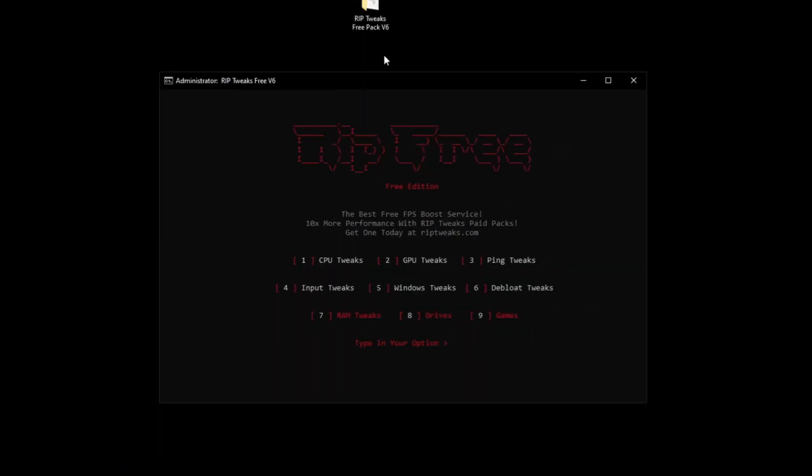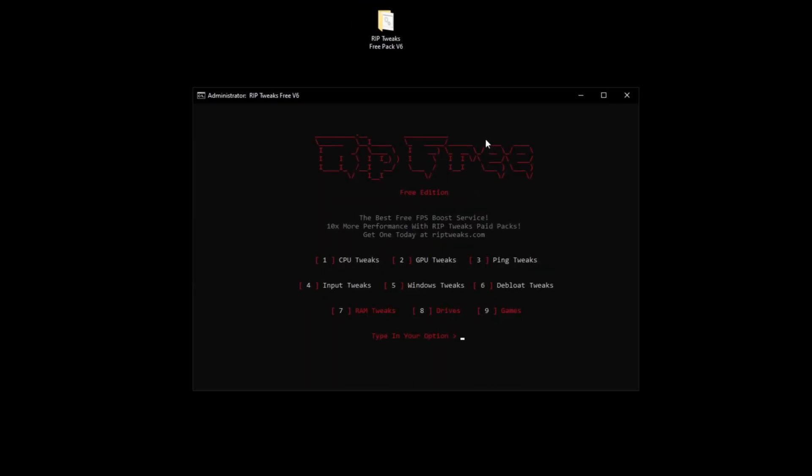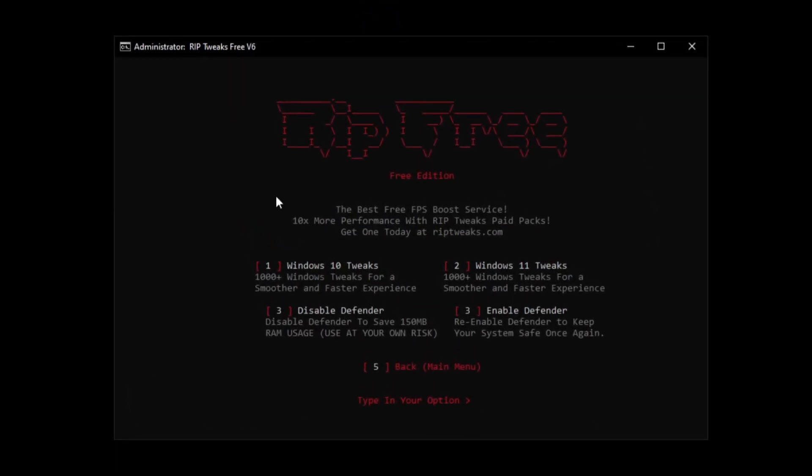Then we can go back and go to the input tweaks — remove input delay, do some USB tweaks, optimize keyboard, optimize mouse. We can go back, then you can go to Windows tweaks, do some tweaks for a Windows 10 system — basically Windows 10, just select this.